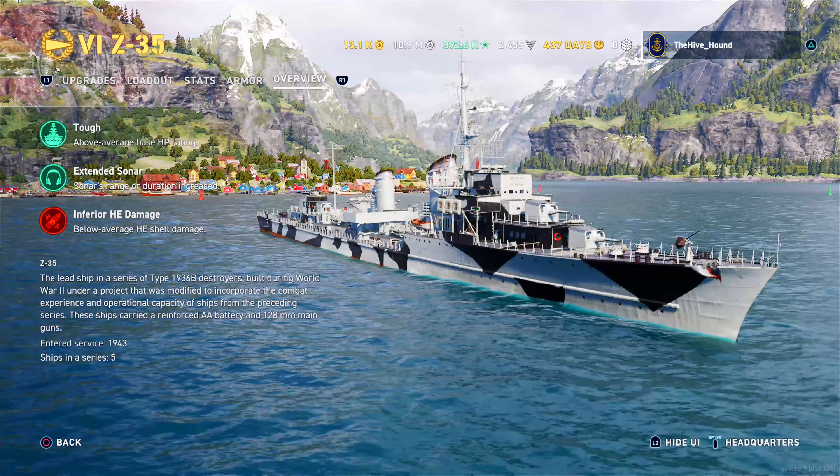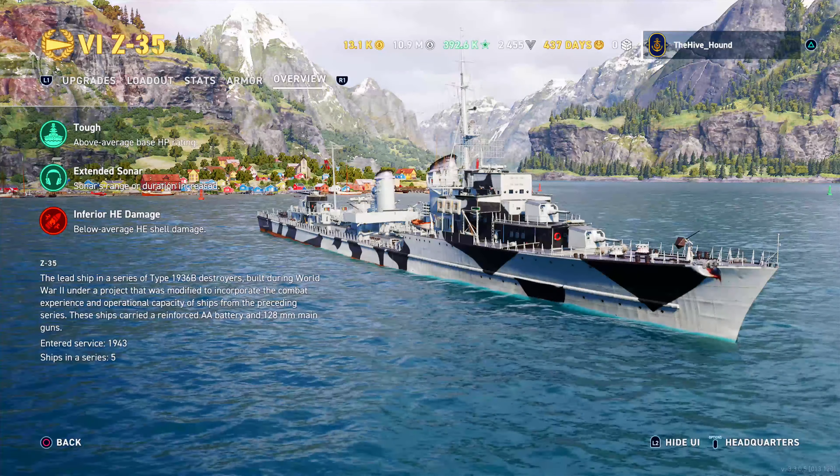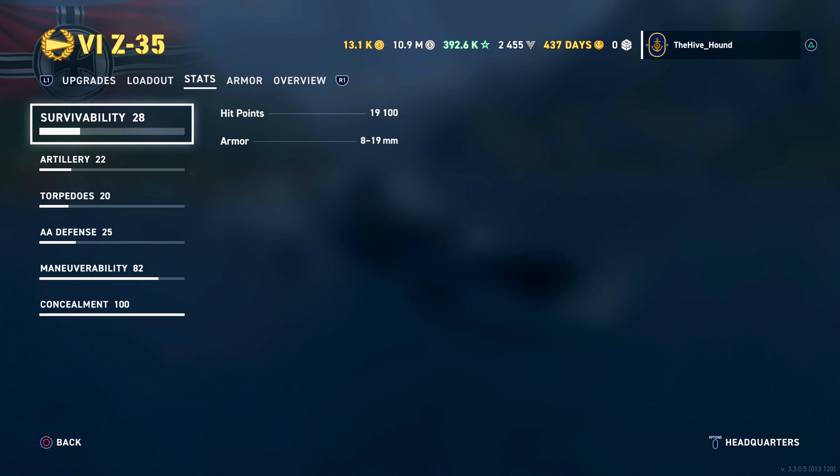The Z-35 has 19,100 hit points. It has two counterparts: the Z-39 and the MAS. The MAS comes in at 17,500 hit points — 1,600 less than the Z-35. The Z-39 actually has 19,600, so it just edges out the Z-35, but the Z-35 has considerably more HP than the MAS and can comfortably absorb an extra salvo.